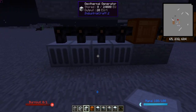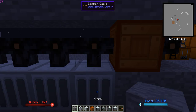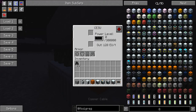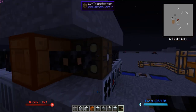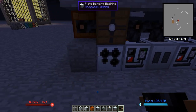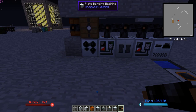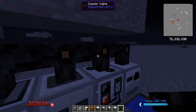The recommended mid-game power setup is four geothermal generators producing 20 EU/t each — 80 EU/t total — feeding through copper cable, which can transfer 128 EU/t as of the most recent update, into a CESU that stores 300,000 EU and outputs 128 EU/t. Make sure you step it down using an LV transformer set to fixed step-down when you right-click it, so an accidental redstone signal won't step up the voltage. Keep separate areas for different machine voltages to avoid overloading machines.